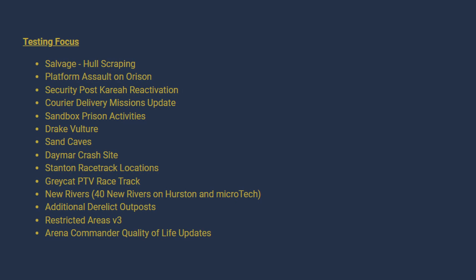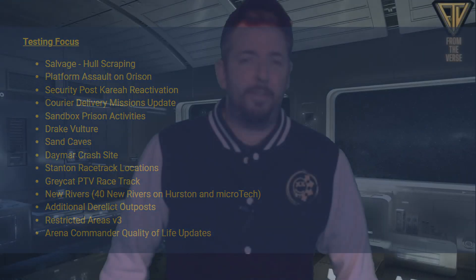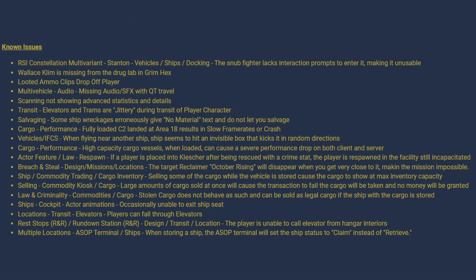This week's patch notes are again for PTU testing. The focus stays the same — from salvage to Arena Commander quality of life updates. There's a lot going on for 3.18, and I know it's taken a while, but just let them take their time to get it right. Known issues: there are quite a few here. Most are not complete game-stoppers but still require work. Elevators and trams are still a prevailing issue that they just can't seem to get quite right.